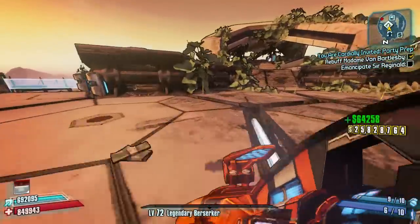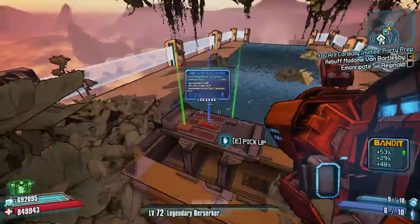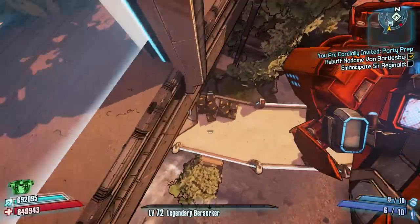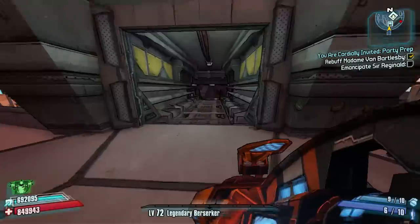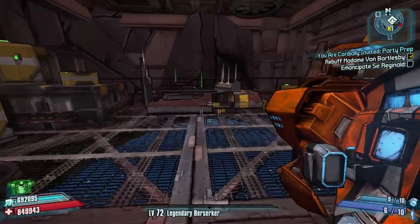We're going to have a quick look around — there's nothing really happening here. We'll head up towards these stairs and just open this toilet up here. The main reason is if we drop down to the left here, back onto the platform to the right, underneath is the only chest on the map.